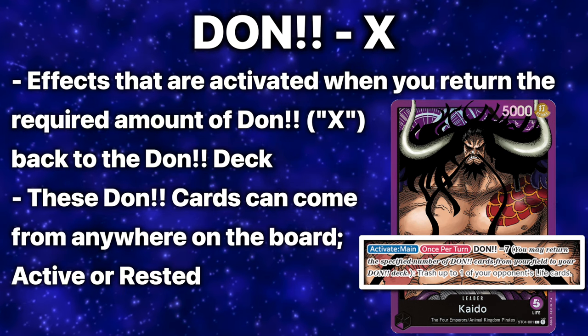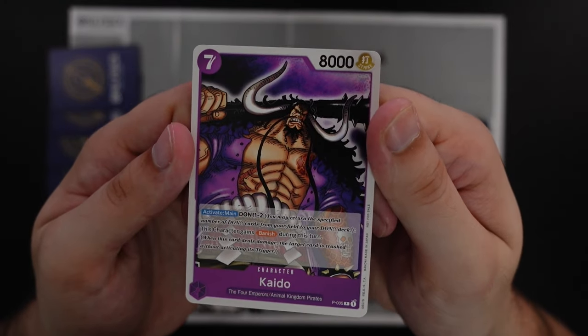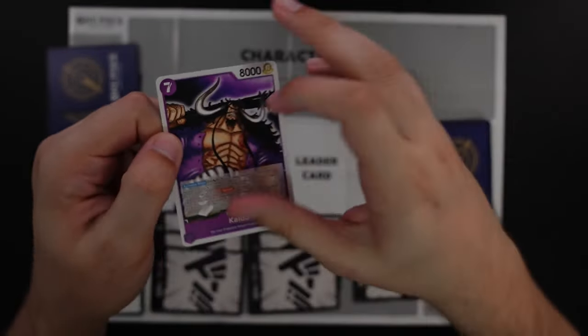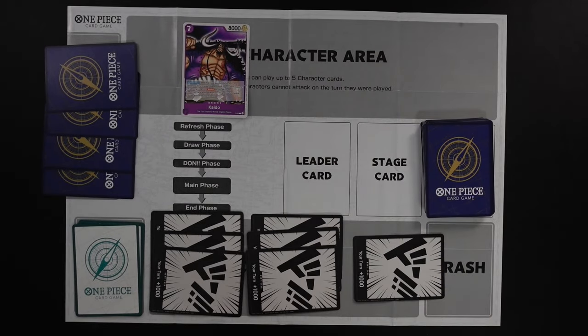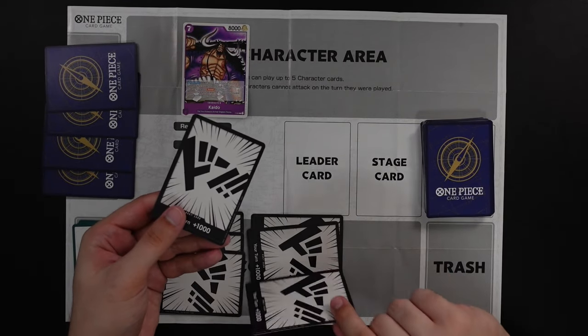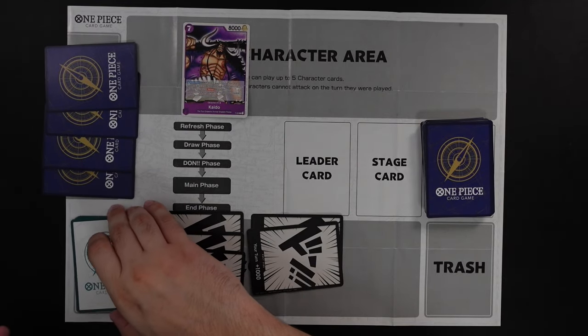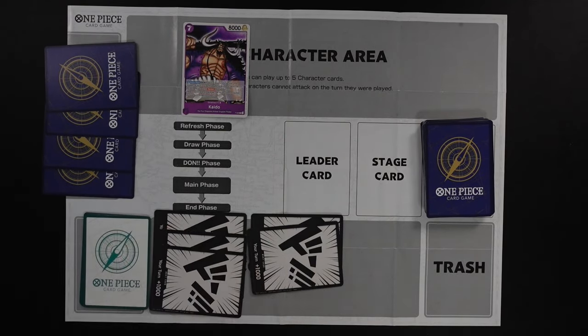DON!! minus X effects are activated when you return the necessary amount of DON!! to the bottom of the DON!! deck. For example, the promo Kaido has an Activate Main DON!! minus 2 effect that gives him the Banish keyword for the turn. To use this effect, you take two DON!! cards from your board and place them back in your DON!! deck. Simply put: the more DON!! you have, the more you can do during your turn.